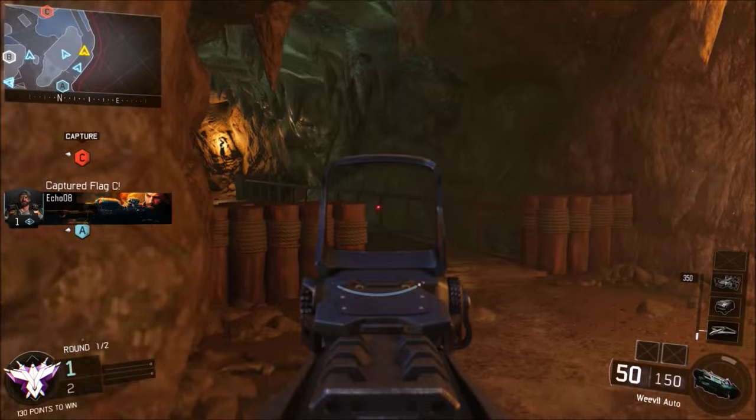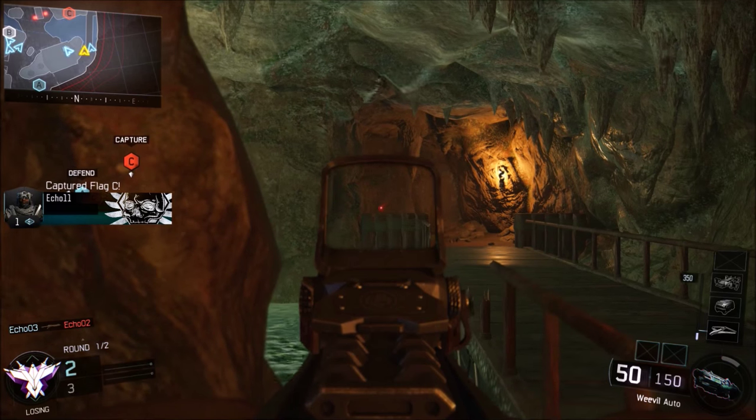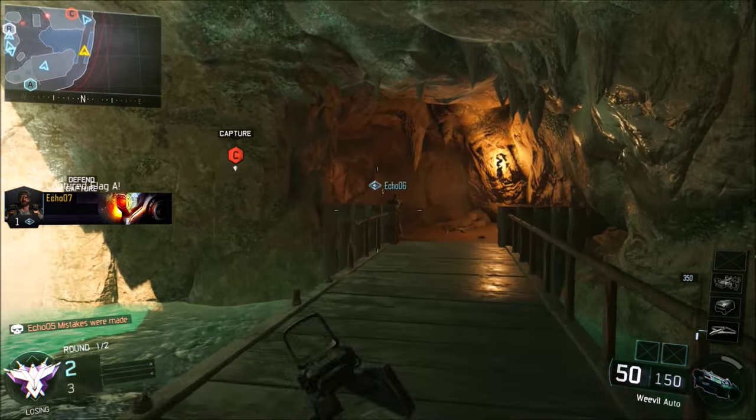This is Domination — we've just taken A and we're heading our way around to C. Just hanging on here just in case any of the enemy is coming from C through A. This little area is a nice cave; you can go down there by the waterfall and head down to B.